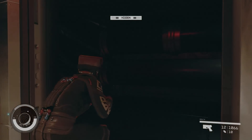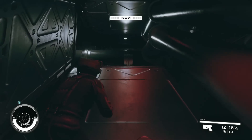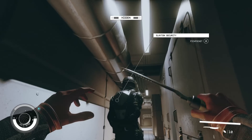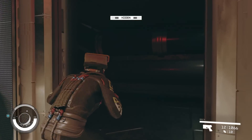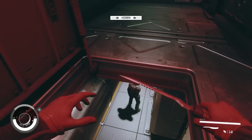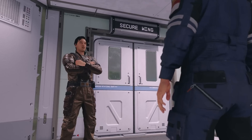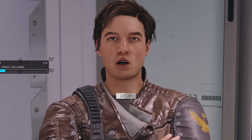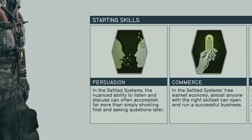The character is channeling their inner xenomorph, creeping through a vent. They come across a hatch, open it, and approach another Slayton security officer with a knife. Even with the stealth option, there are multiple approaches — you can choose a vent instead of the front door.